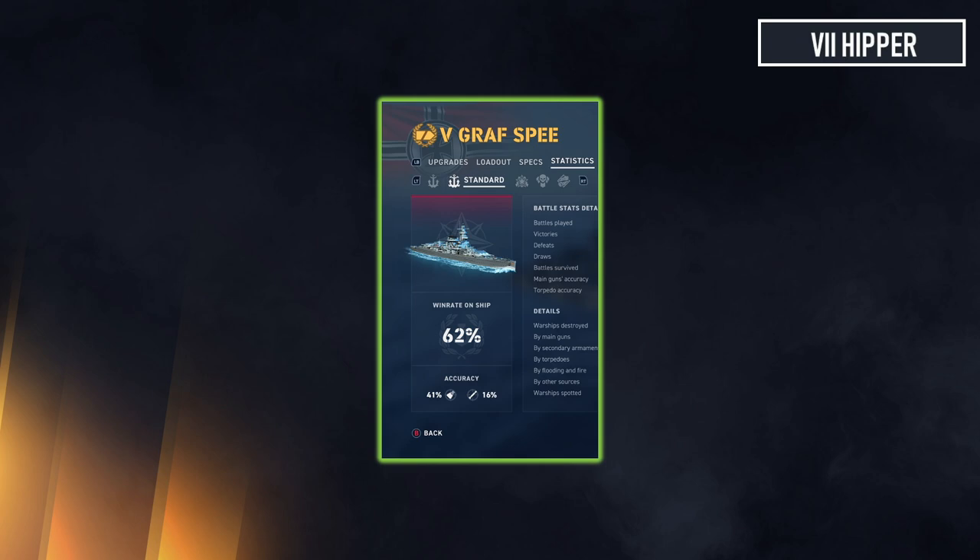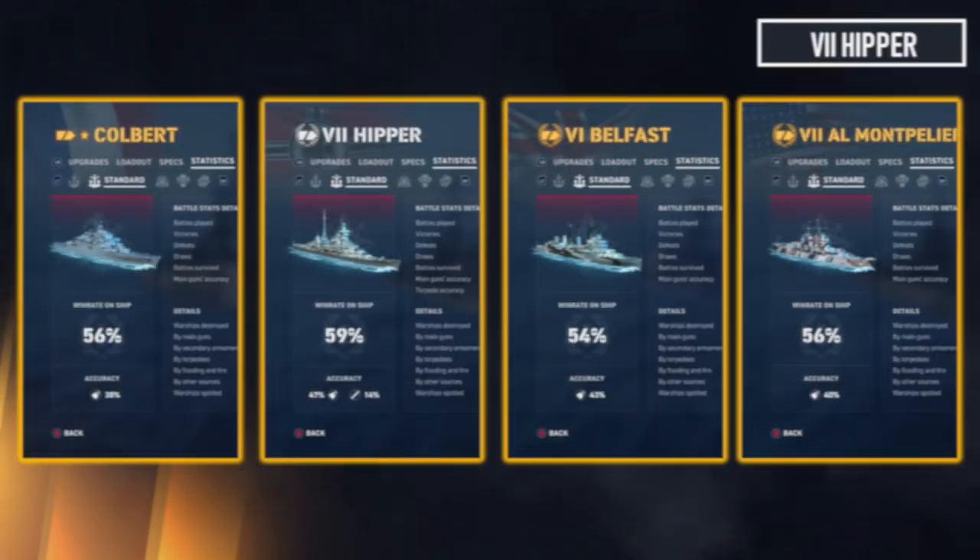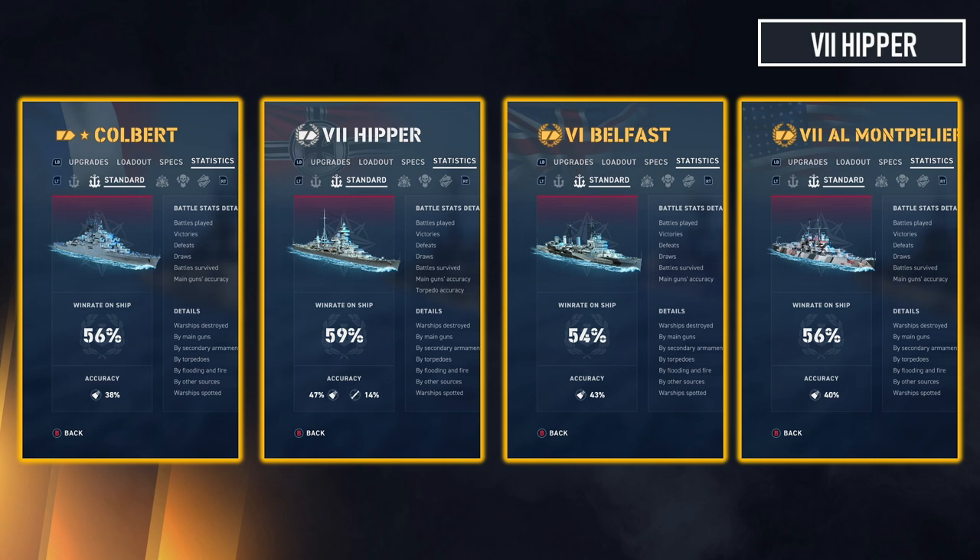Now we're moving on to the yellow ships — ones that may or may not work with an agile build or have some other reason for their performance. The first is quite a surprise: Colbert with an agile build doesn't perform as well as it should. I think it has a lot to do with the fact that I played it as a CC mostly in the two weeks when no one else had access, and it got focused a lot — so I'm writing that off for that reason.